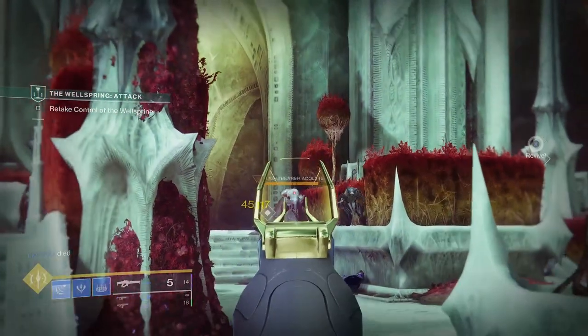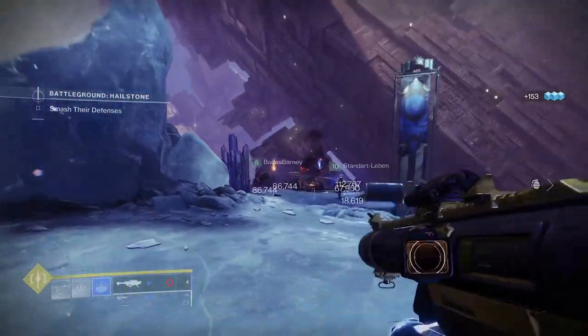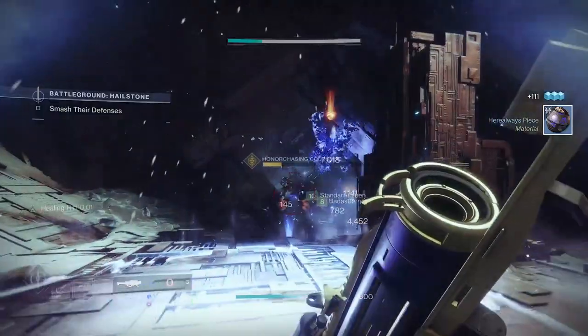The newest addition to the sandbox is actually a new stasis perk: Chill Clip. It rolls straight off the tongue, but don't be confused by its more popular brother Kill Clip, as they work in an entirely different way.